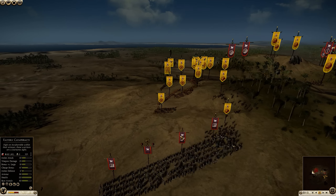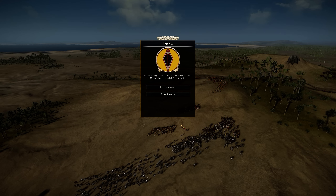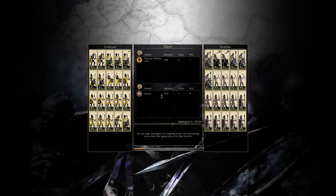So I'm charging in with my Scutari cavalry. My opponent does not react, presumably because he's busy skirmishing over here. I manage to get a charge on his cataphracts and send in my Scutari spears — this should do a lot of damage. He doesn't have the time to pull them away.